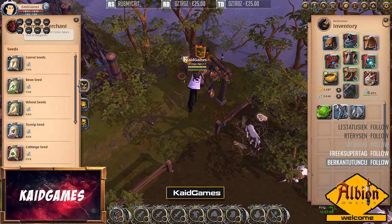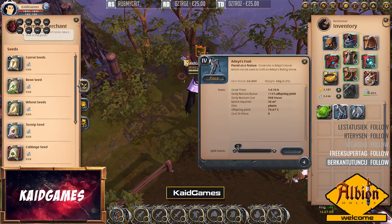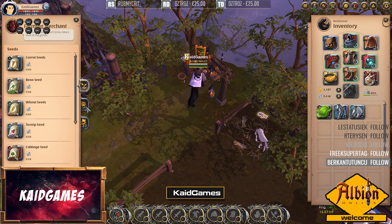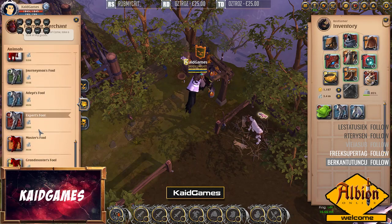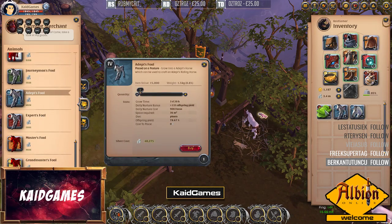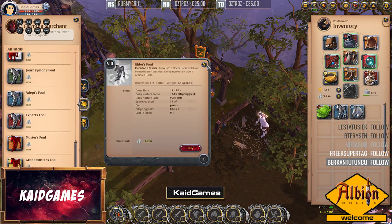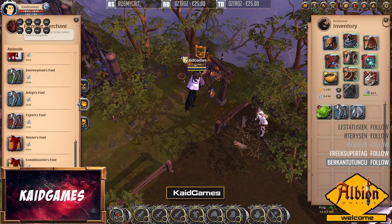Whenever you start and just want to place those foals, what you can do is check the market prices. If they are lower - like 40,000 - I bought them for 5 or 10,000 each. So you can get them a lot cheaper and you don't always need to buy them from the NPC for 3 million when they're selling on the market for 2 million.